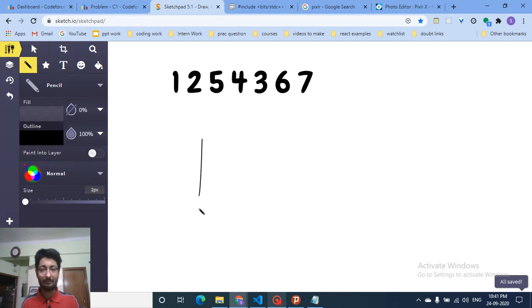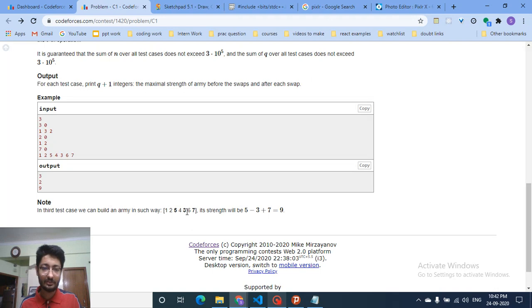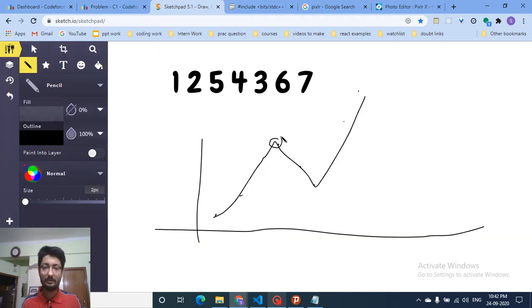Take a number line. Suppose the values go: 1, 2, 5, 4, 3, 6, 7 — rising then falling then rising. If you choose 5, 3, and 7, you're choosing a peak, a valley, and another peak. As you can see, this is just the peak-and-valley form, and you are selecting the peaks and valleys.